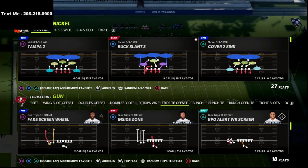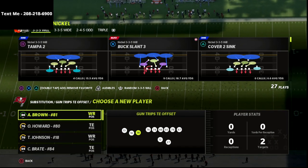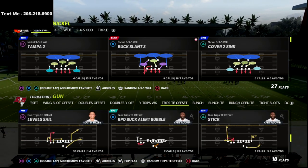Trips tight end is no joke. It's one of the best offenses year in and year out because it's very well spaced out, it's got really good routes, good flooding concepts, and just solid concepts overall.